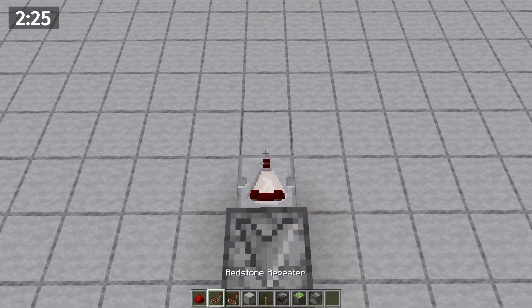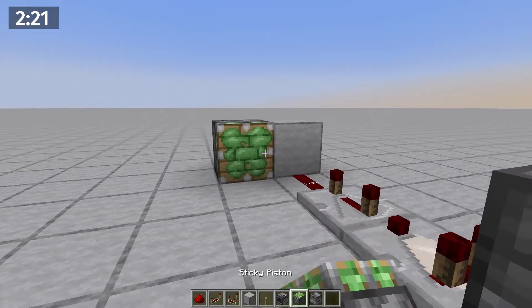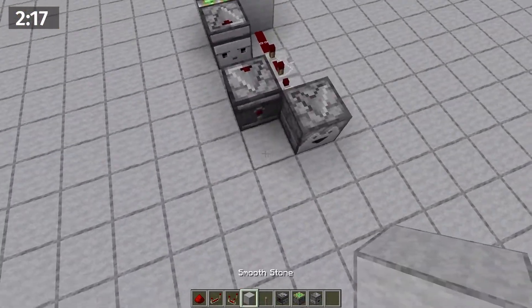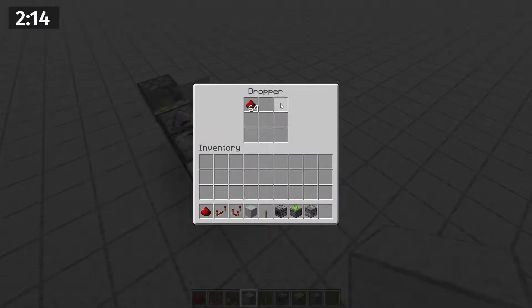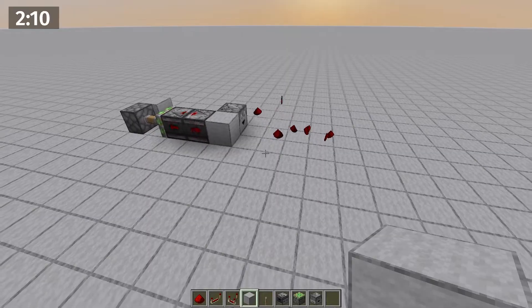This is well suited for a dropper clock because it will pulse at dropper speed. Just use a comparator, a repeater on four ticks, and dust to power into this block. Then put a piston next to it with two observers facing each other with a one block gap. Finally, a block to be powered, and we have an auto dropper. This is perhaps the most common arrangement, but there are a lot of ways to do this.